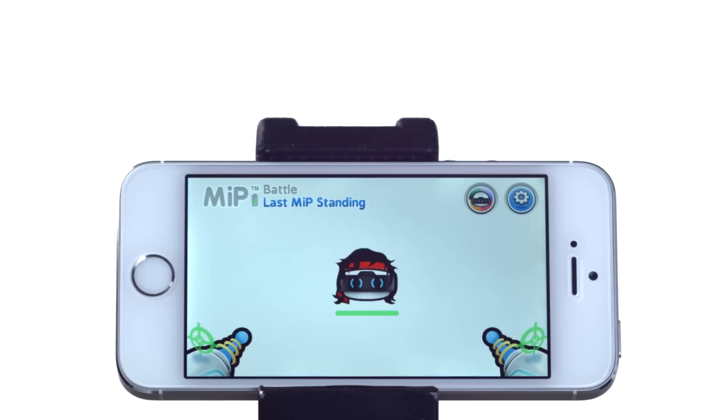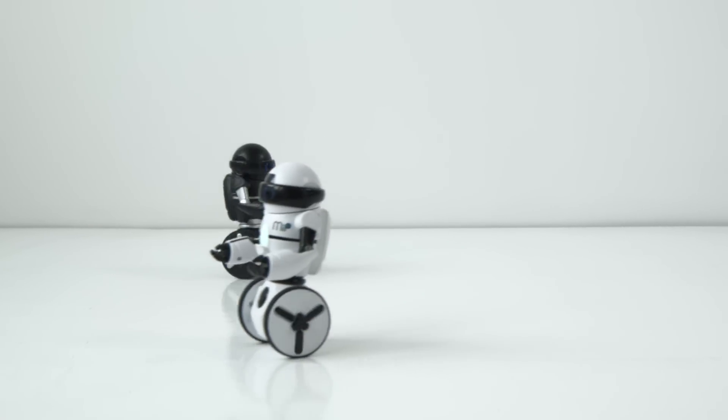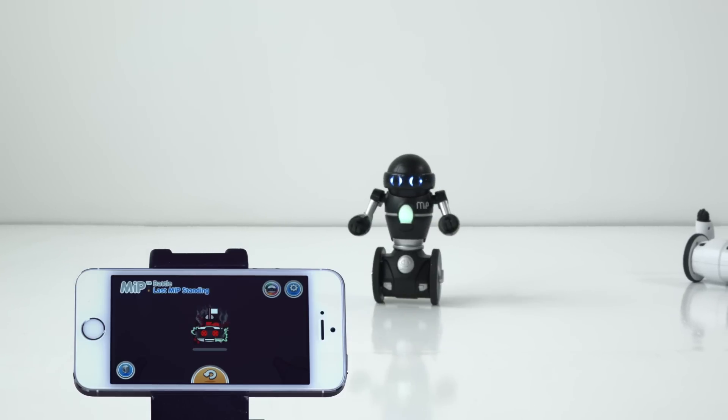The trick with this game is to aim for your opponent's eyes — this is where MIP's sensors are. To be a master MIP battler, you want to hit your opponent's eyes while keeping your MIP's eyes safe. If under attack, your device will begin to vibrate letting you know you've been hit. The first user to see their health bar diminished will lose the battle.